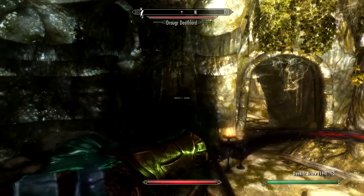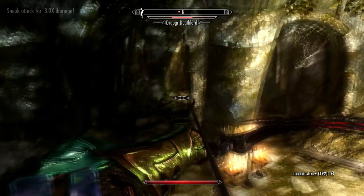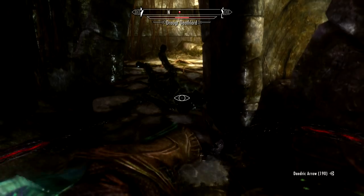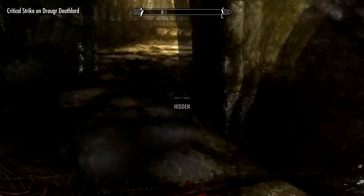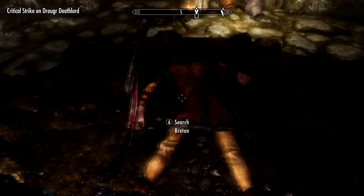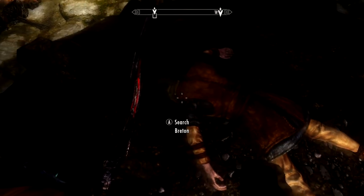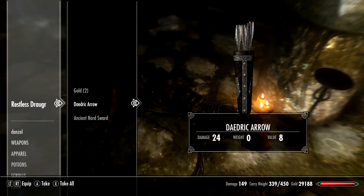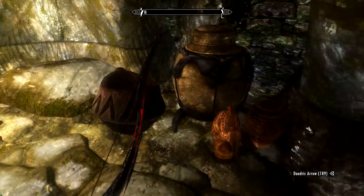Taking out this guy quickly. Oh he's got paralyzed — we're fine. Just pelt him with arrows. So this was a Breton. He doesn't even look like a miner, does he? He looks like a merchant or something, somehow fallen down here. These greedy miners discovering Nordic crypts and things like that.